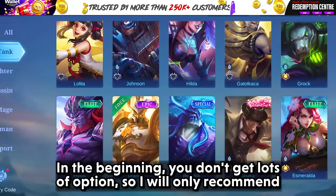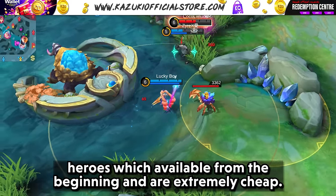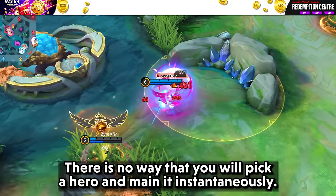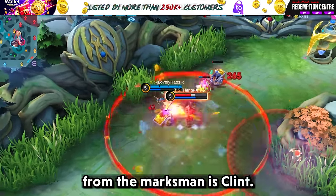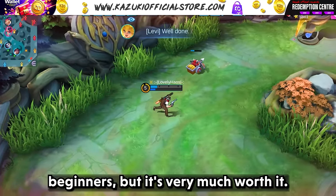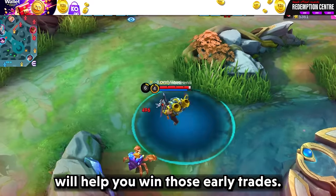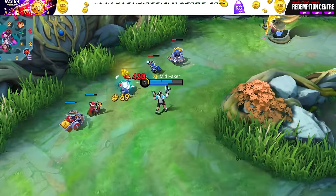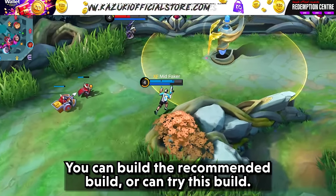Now that you know how to itemize, here are some good heroes to start with. In the beginning you don't have many options, so I'll only recommend heroes that are available from the start and are extremely cheap. The first hero for the Marksman role is Clint. You can purchase him for 15,000 BP, which seems like a lot for beginners but is very much worth it. Clint is an extremely powerful marksman from early on, helping you win early trades. Your first skill is your primary source of damage, so level it up.